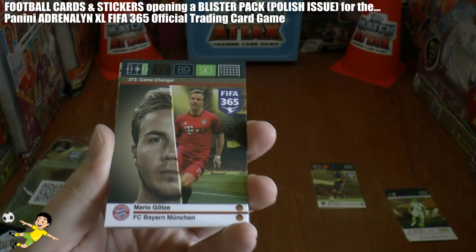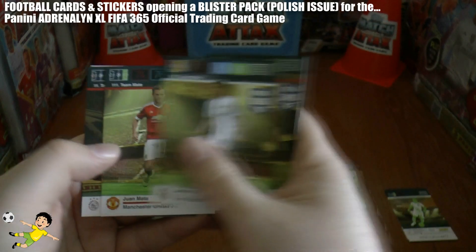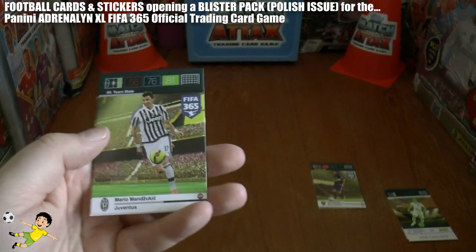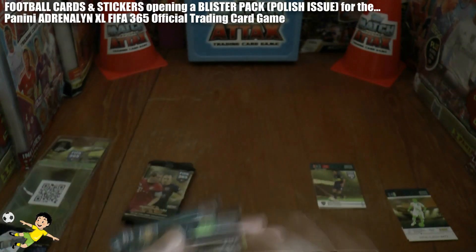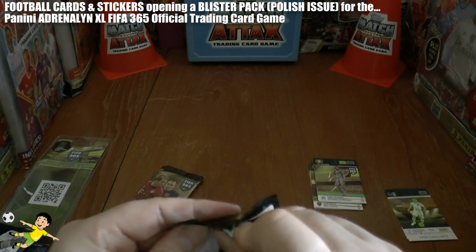In the second pack we have Mario Götze game changer, James Rodríguez of Real Madrid, Mata of Manchester, Sileson of Ajax, Mario Mandžukić of Juventus, and Lucas Campos of Marseille. A nice little game changer card for Götze there.